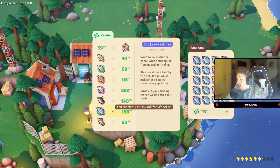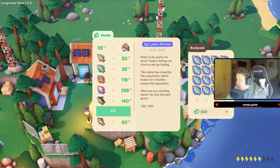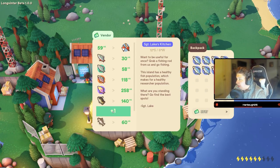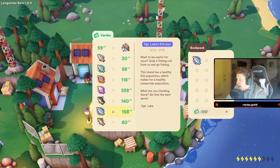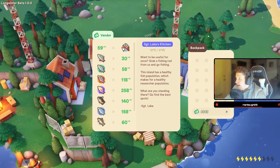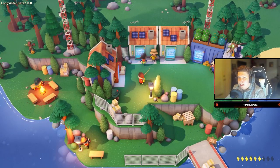We have 1,683 right now, so we're just going to sell every single one — spam click and sell your whole inventory of fish. As you can see, we now have four thousand eight hundred and forty-three dollars, so we made about three thousand dollars in a span of 10 minutes of fishing.